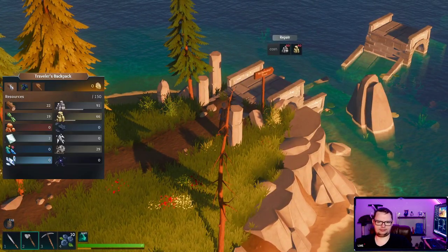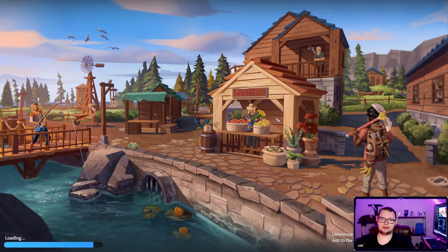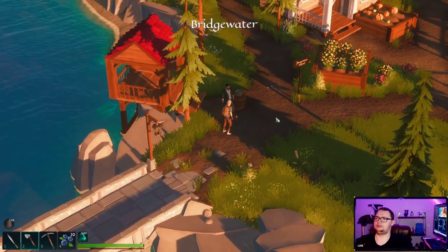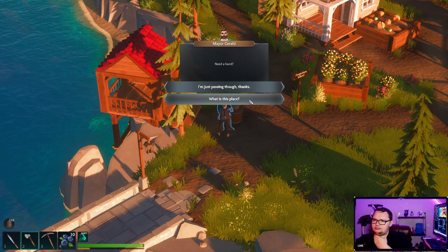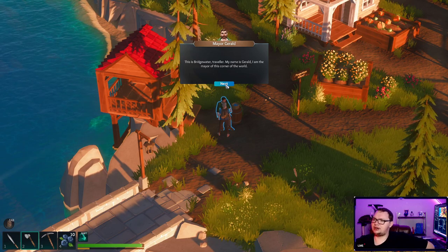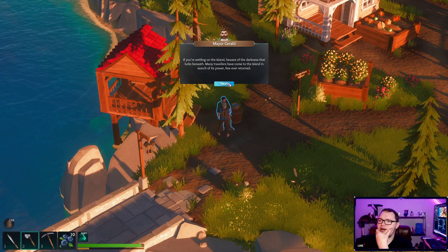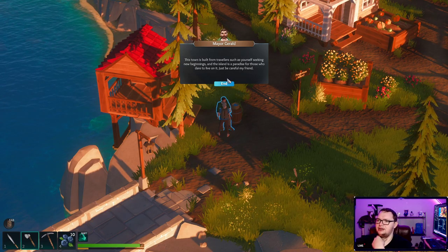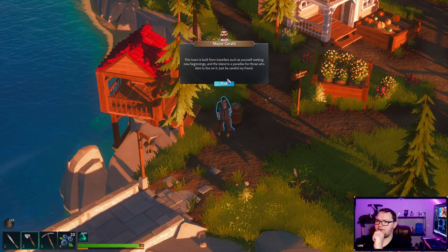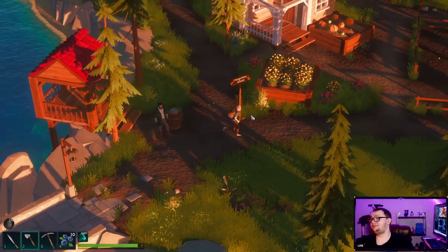Hello! Hello, people. Hello there. Hello, traveler — need a hand? What is this place? This is Bridgewater, traveler. My name is Gerald, and the mayor of this corner of the world. If you're settling on the island, beware of the darkness that lurks beneath — many travelers have come to the island in search of its power. This town is built from travelers such as yourself seeking new beginnings. The island is a paradise for those who dare to live on it — just be careful, my friend. Okay. Sure.